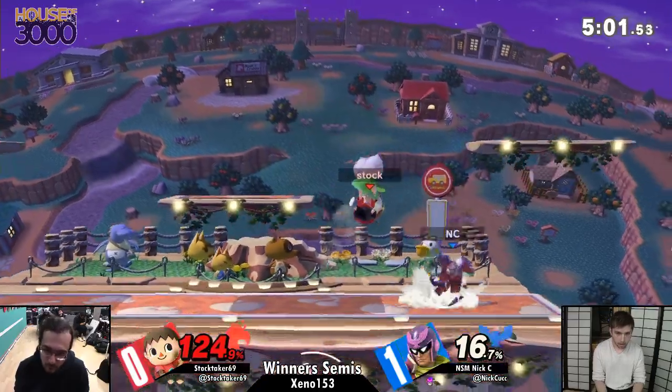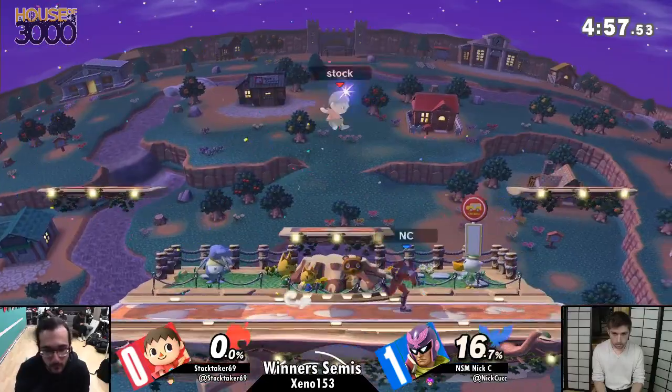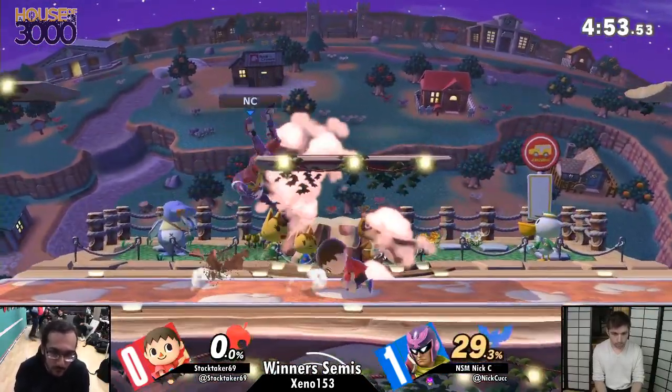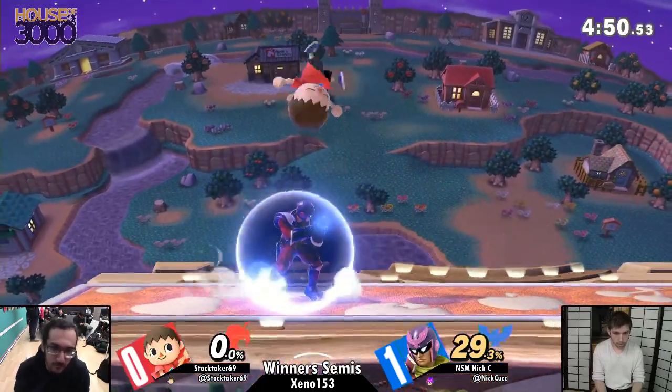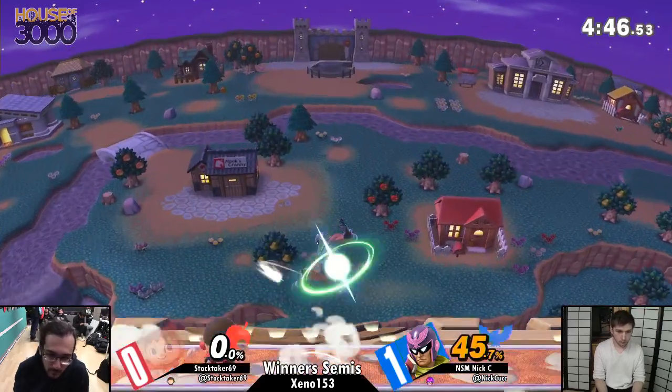Villager — he's dead! Falcon Kick catches the jump. He DI'd it correctly though — a lot of people tend to DI that wrong and go straight up vertically. To the skies, to the heavens, to the moon.